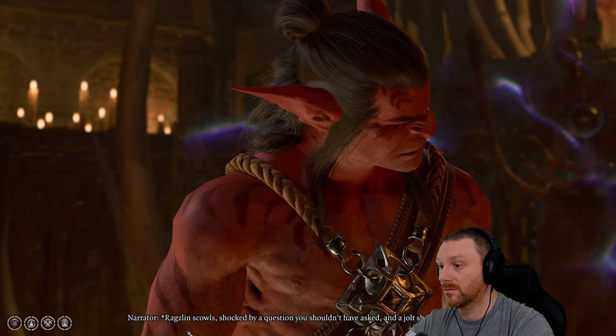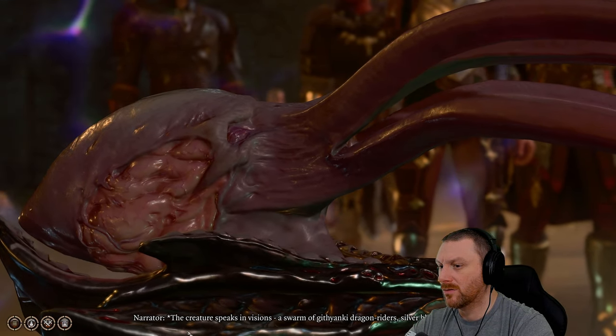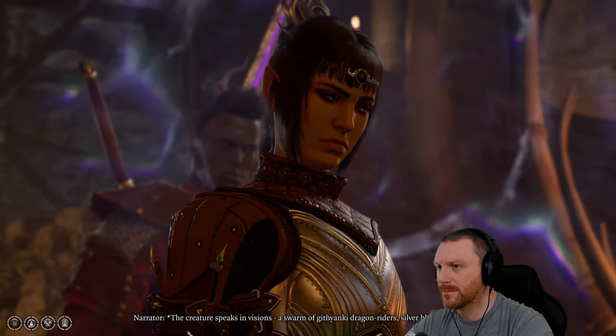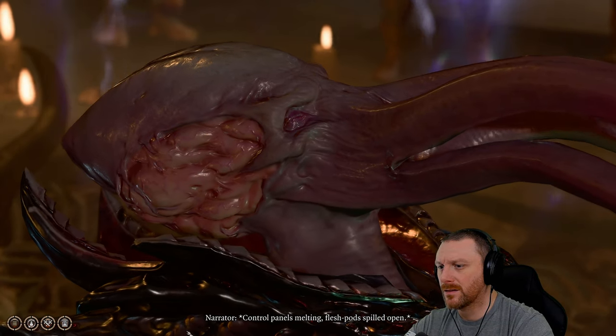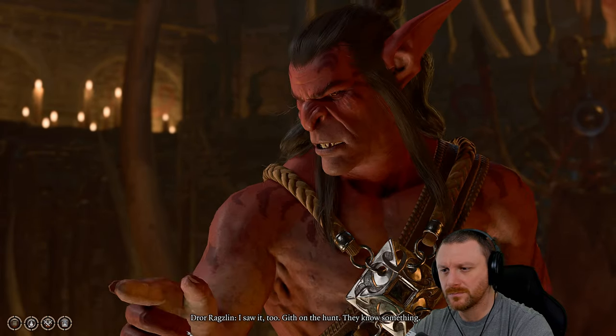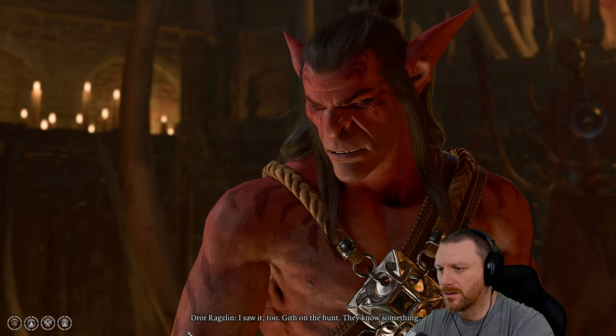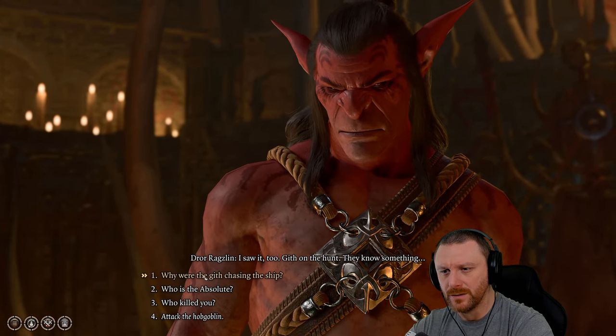The creature speaks in visions — a swarm of Githyanki dragonriders, silver blades held high, control panels melting, flesh pods spilled open. 'I saw it too. Gith on the hunt. They know something.' We ask why the Gith were chasing the ship. We see dark tunnels lit by noxious pools of brine, the darkness spreading through the earth, the sky splitting open and nautiloids pouring out of a void that consumes the stars.